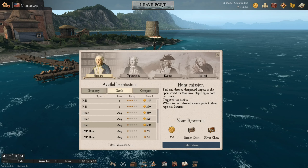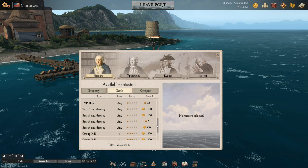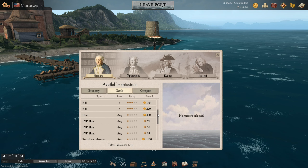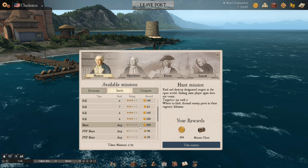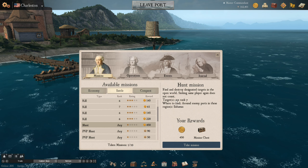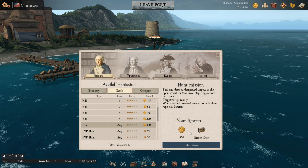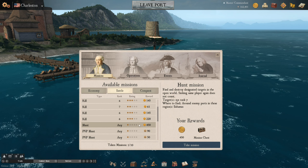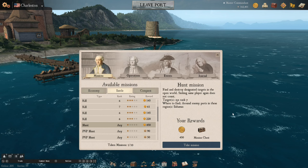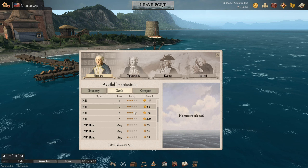We're going to take that hunt mission for rank 6. Not all missions are created equal — some won't give you mission chests, so look out for good ones. We should also pick up a hunt mission for rank 7: that's 15 kills, only a mission chest, but we can always delete it later so we might as well take it for now.